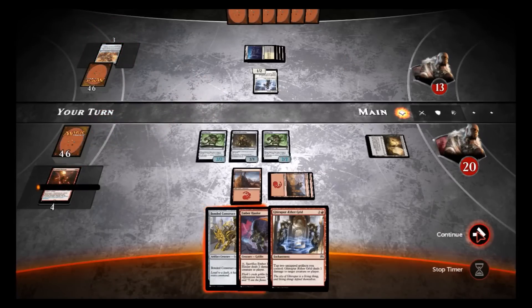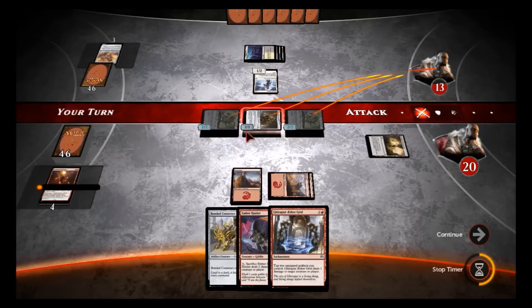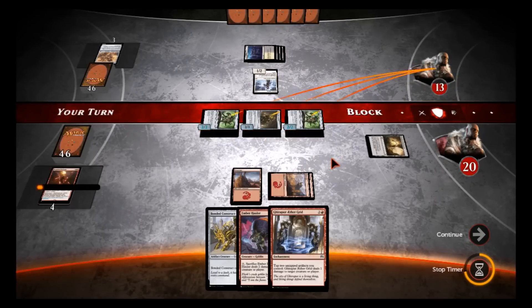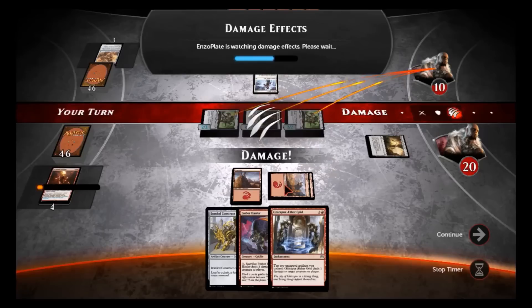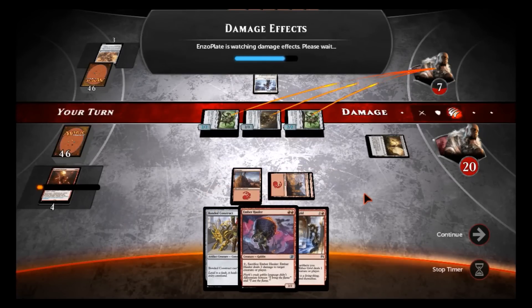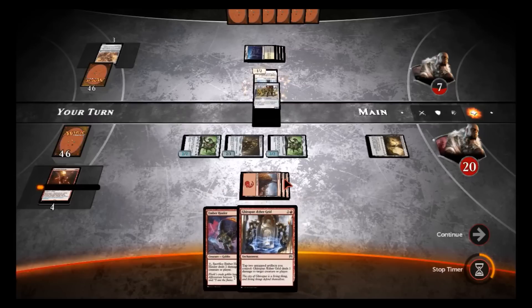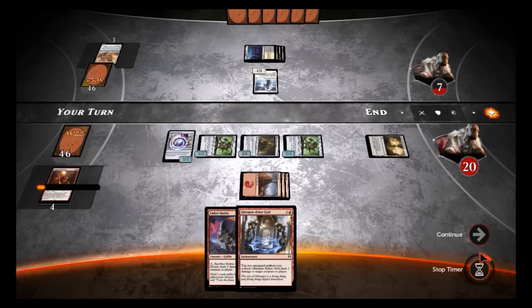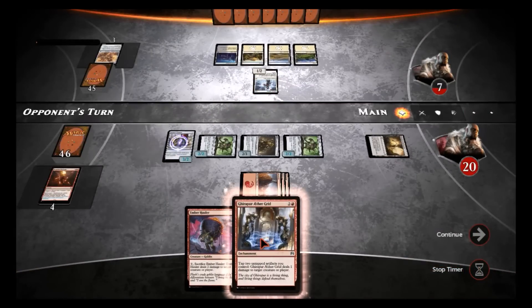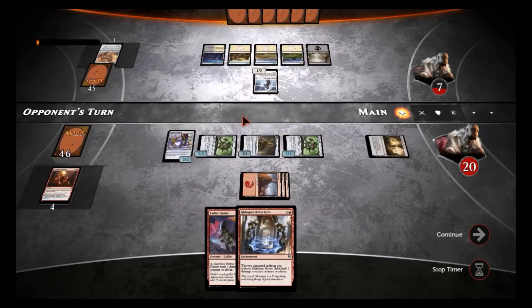We're gonna go ahead and attack with everything. We'll leave one mana — make him think we've got some instant to pump up stuff. We'll put out this Bond and Construct — no reason to hold back the mana — and we'll hang back. We can put out the Aether Grid, but honestly we're wide right now. We can pretty much get through anything — well, not anything — but he's only got this one little Pilgrim here.